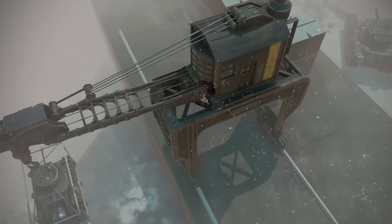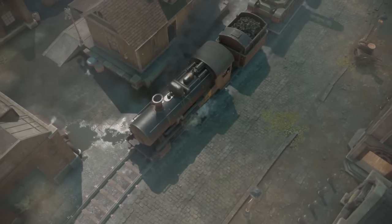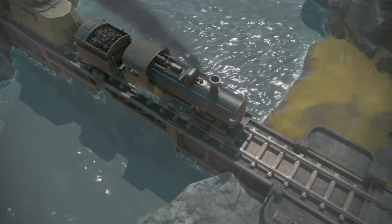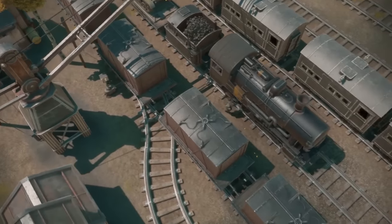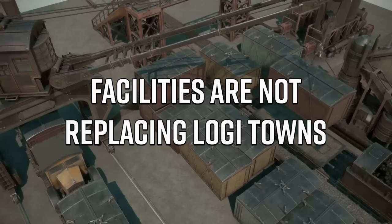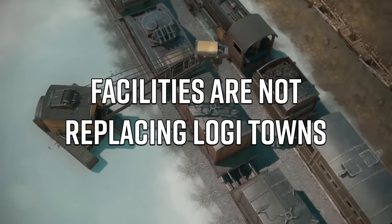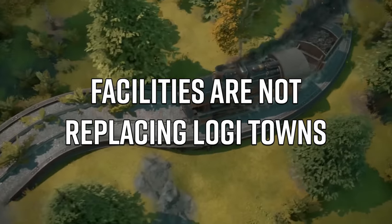There are also ways to increase your efficiency and streamline your industrial facilities, not unlike other factory games like Factorio. It is clarified, however, that the Logi towns and the usual means to produce material through refineries and factories are not going away. You'll be essentially working in tandem with these backline facilities as well as the backline Logi towns, in order to get material up to your midlines and, of course, your frontlines.